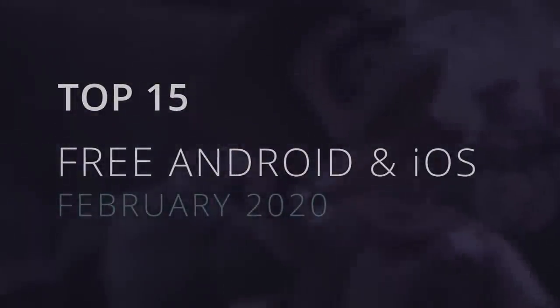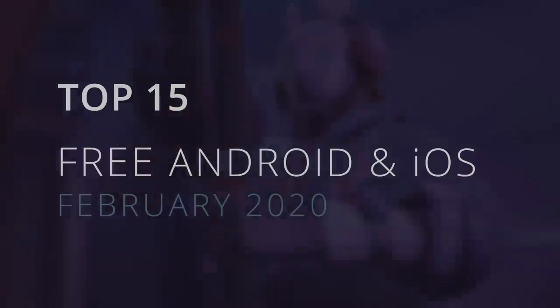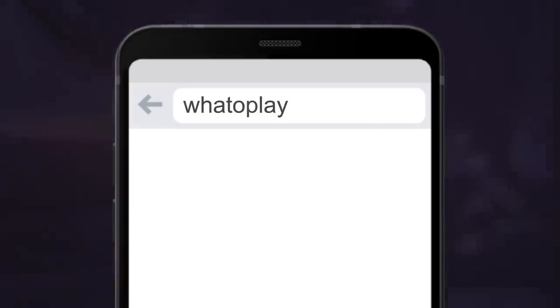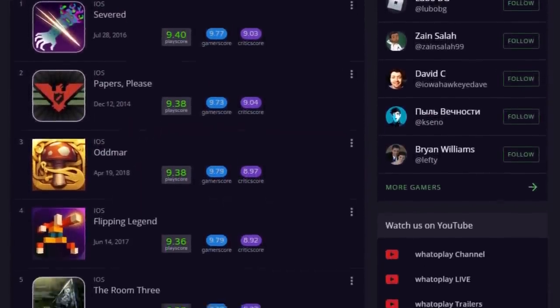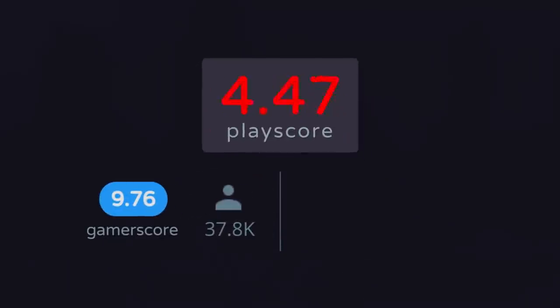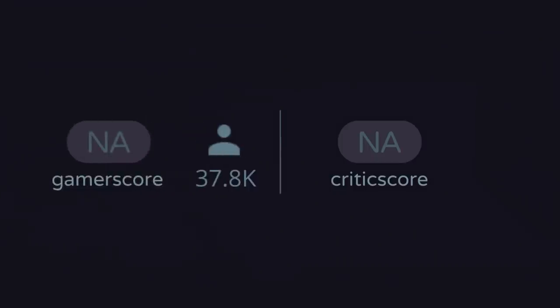Whatoplay presents the top 15 free Android and iOS games of February, arranged by Play Scores. PlayScore is an average of gamer and critic ratings. If a game only receives ratings from gamers but not from critics, it receives a gamer score.